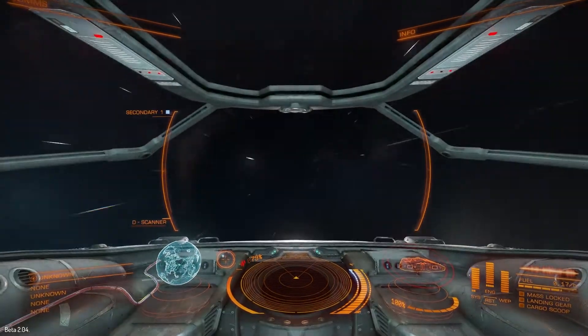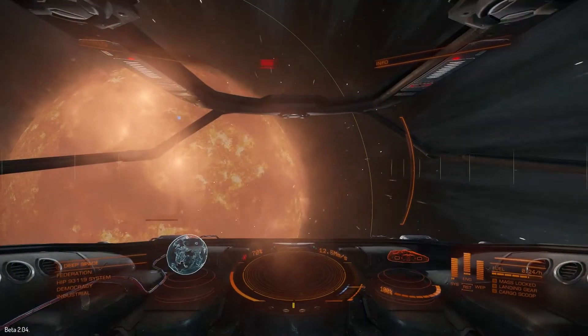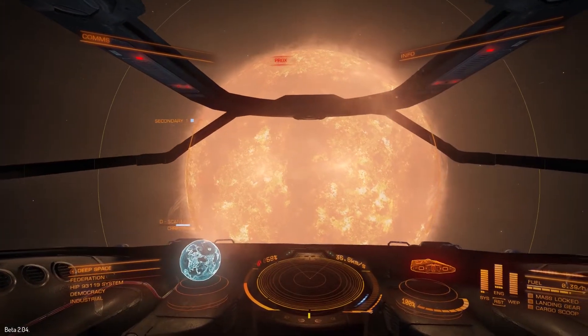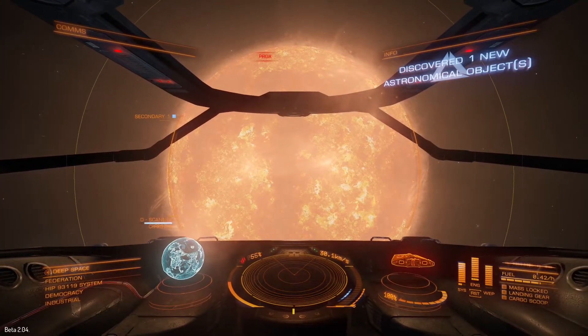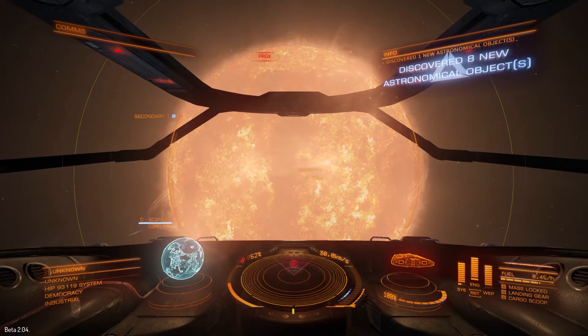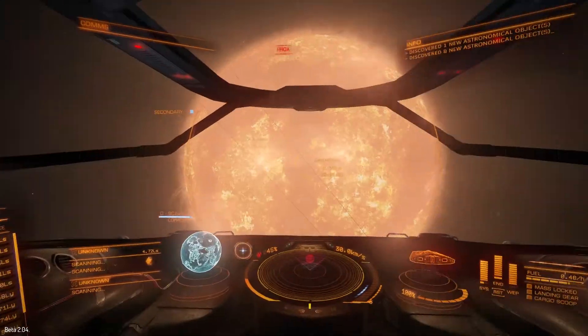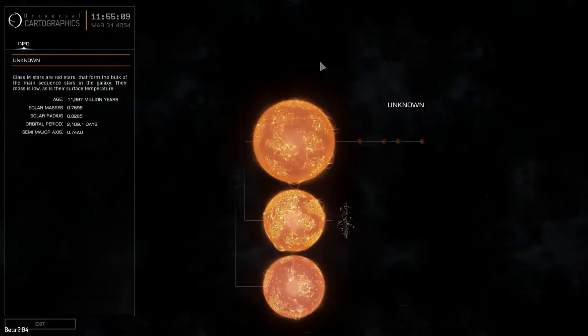After you've found a good system, you need to find its content. Once you arrive, put your throttle to zero and start a discovery ping to see what's within your range, which is around 500 light seconds depending on its mass. Target a star in front of you and while it's scanning, check the system map for tips on where to start.